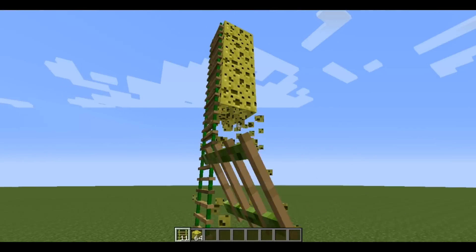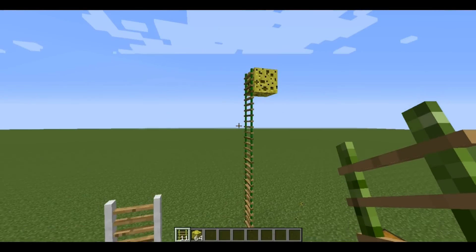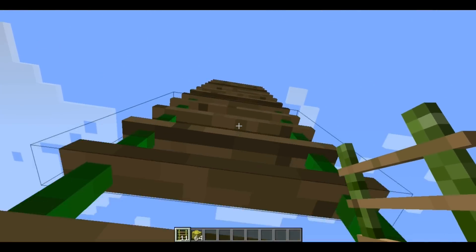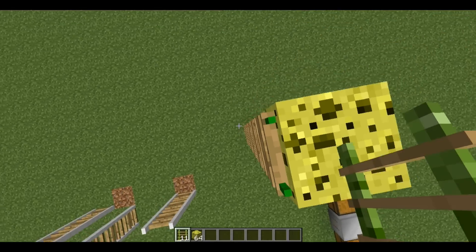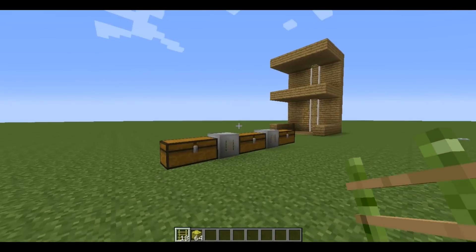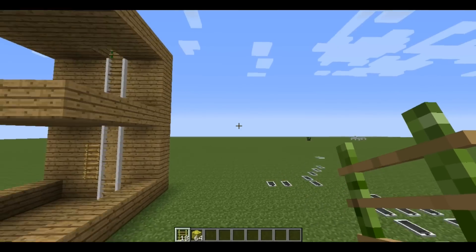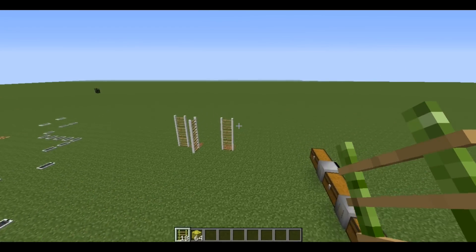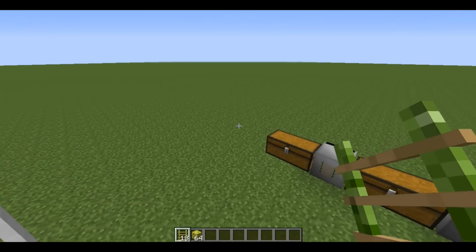They will stay as long as I don't destroy the very last block. I'll show you guys what happens if I actually do destroy that very last block — all the ladders would just fall. So you've got to have at least one block left for those ones to stay. But with the white ones, you don't have to have any blocks with them.